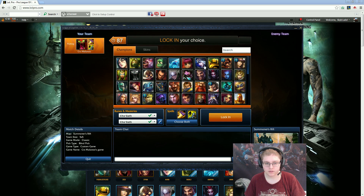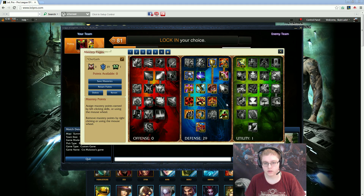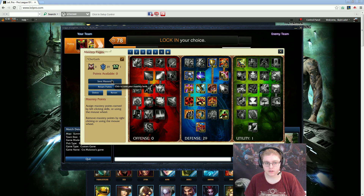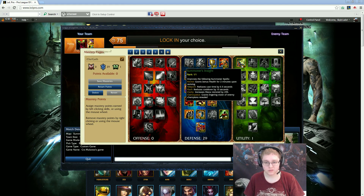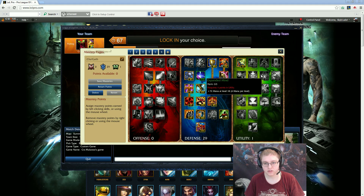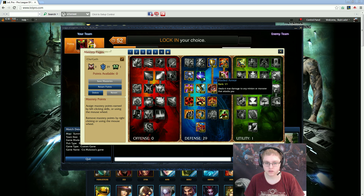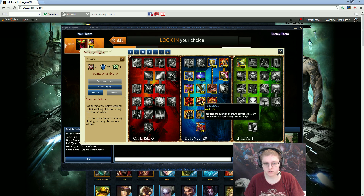For masteries I go really tanky. You basically just want to be as tanky as possible. The other stuff like magic pen is not really that good. Buff duration is okay but nothing special. You don't want the mana regen — you don't really need any sustain, you just want to be super tank. I basically get everything like HP, less damage from monsters — good on every jungler. This speeds up my clears a bit. Less damage from champions makes it harder for the enemy team to control you, so you can run around and just be as annoying as possible.